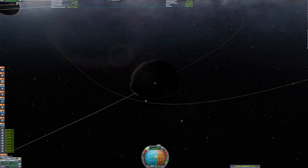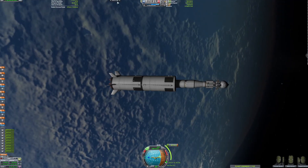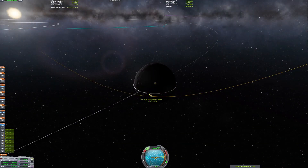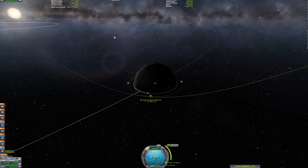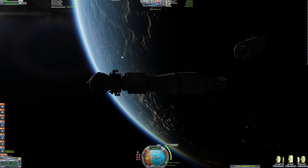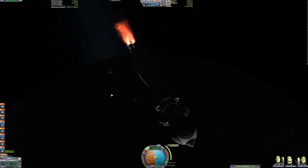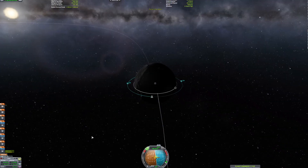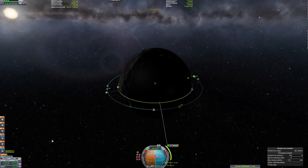Here we are, moving pretty fast towards the Mun. I decided to ditch this stage because there's just too much fuel on all these stages. If you wanted to dock to the station and fuel up the ship from there, it wouldn't be a bad idea — and I know in this series we won't be able to do that, but maybe in KSP2 we'll actually be able to dock and do things like that.